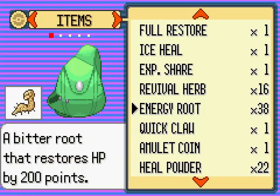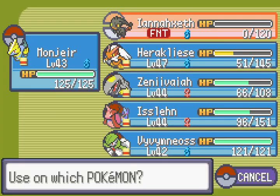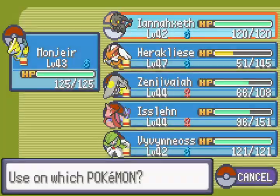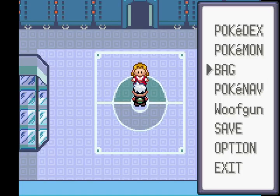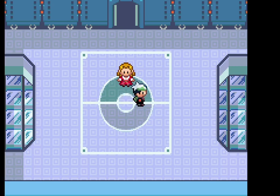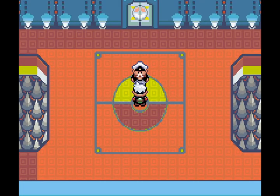Put it on save slot 5. Who needs reviving? And we probably should energy root up Brackles. Now up next is Drake. I don't even know what we're going to do against him. Like, it might just be over here, to be honest.